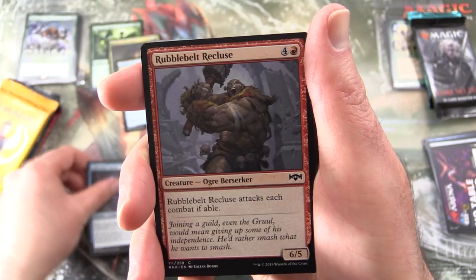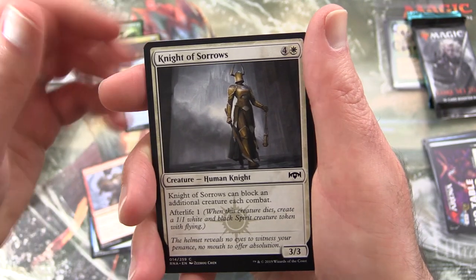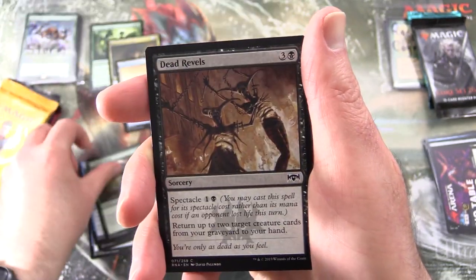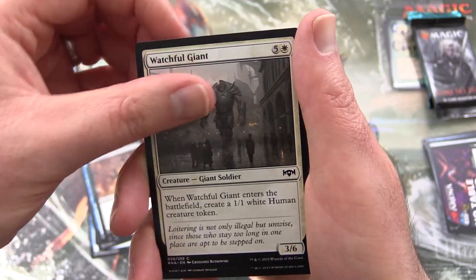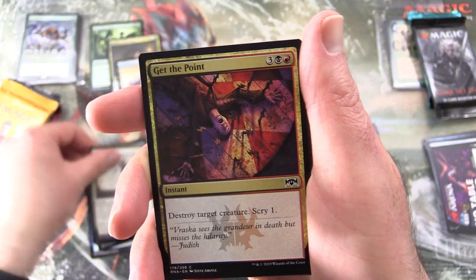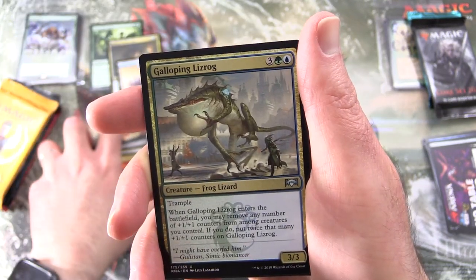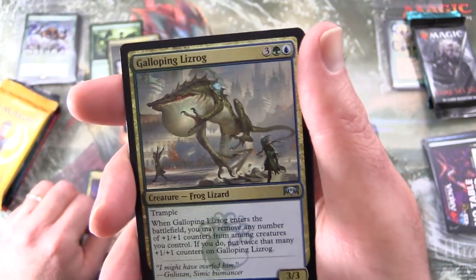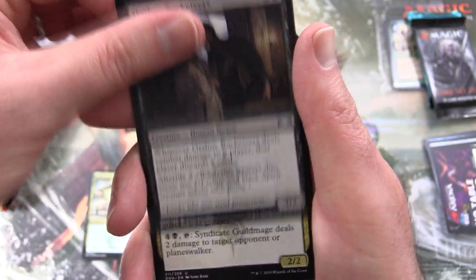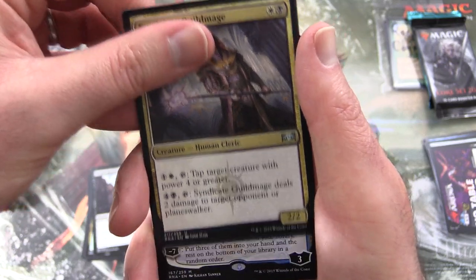Next up we have Sage Savant, Rubblebelt Recluse, Knight of Sorrows, Slimebind, Axebane Beast, Dead Revels, Watchful Giant, Burning-Tree Vandal, Justiciar's Portal, and Galloping Lizrog — always a fun card. Also Orzhov Racketeers and Syndicate Guildmage.